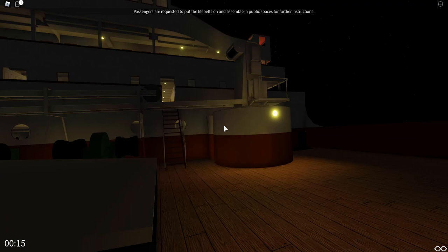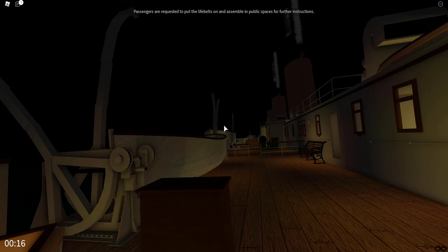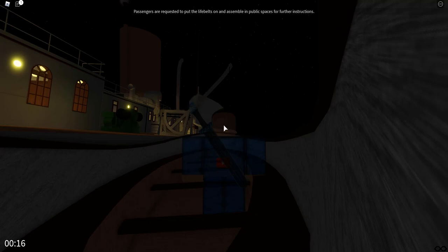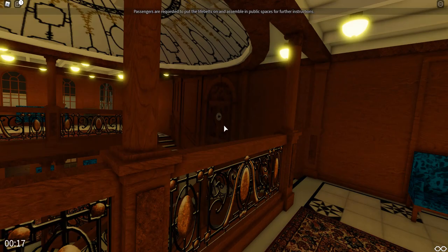Look at how low in the water the ship is — this is insane. Most passengers are getting up on deck. Passengers are being requested to put on lifeboats and assemble in public spaces. We've only got a few lifeboats swung out and water is already up to E deck. I'm getting in this lifeboat — it's really cool being able to sit in it and look up at the deck.